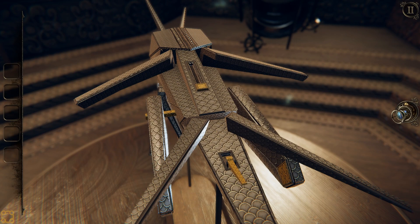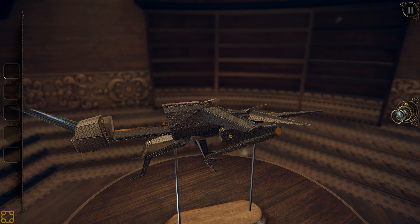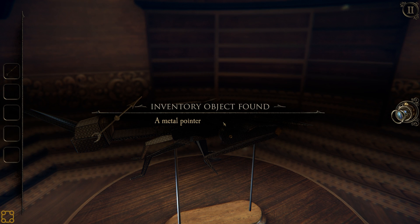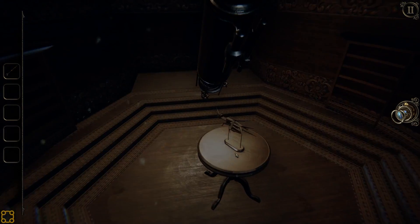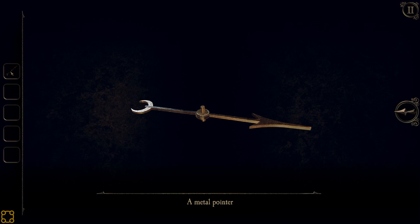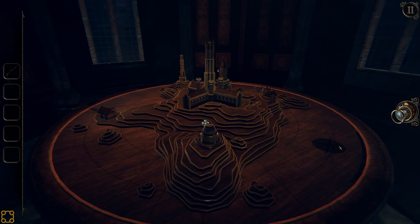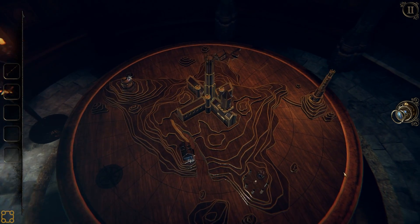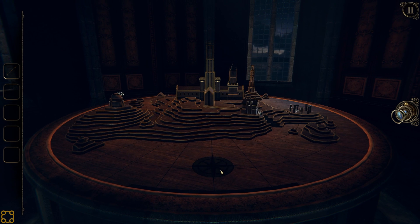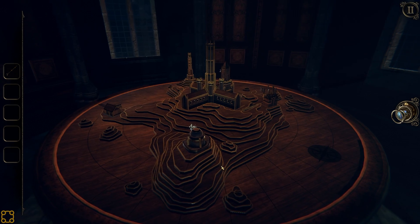Let's see how we dismantle this poor creature. This almost seems halfway reasonable — yeah, this is just opening up its wings. Well now the head's gonna come out. A metal pointer. Maybe this is what goes on the compass rose. You survived until the very end and then you beheaded it. Yeah, it has the moon on one end and the arrow on the other. I can't seem to put it here though.